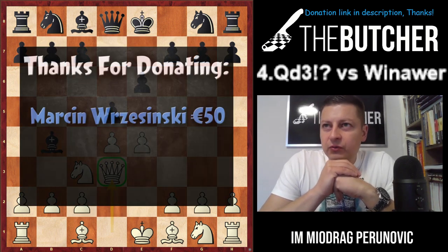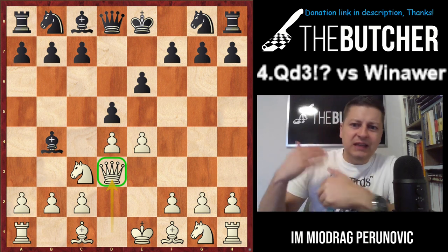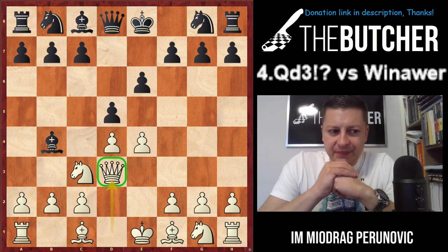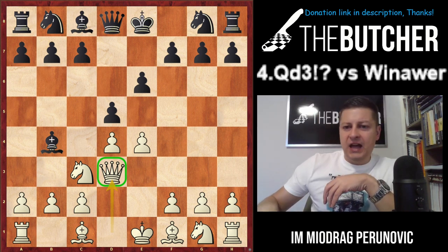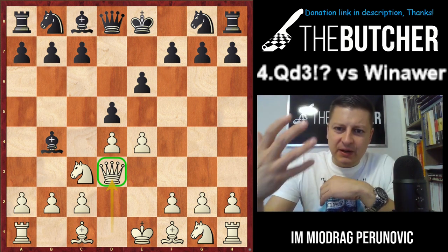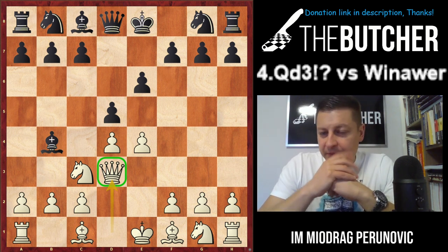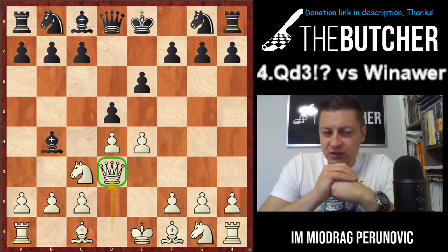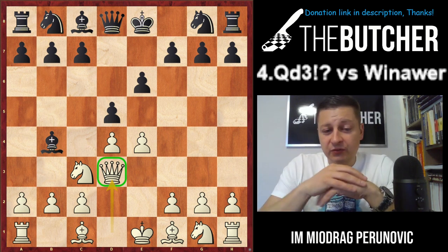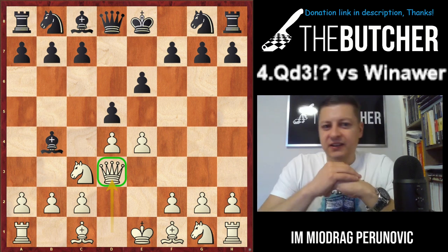Black usually goes with Bishop b4, wants to take on c3 doubling the pawns, and at the same time threatens on e4. The main line with e5 is a bit of an unusual type of game where you just have to learn how to play with a pawn chain. In practice, French positions turn out to be very difficult for White players, and because of that I decided to show you my specialty that I use in rapid and tournament games. I won most of my games with it, and my students who learned it had lots of fun.